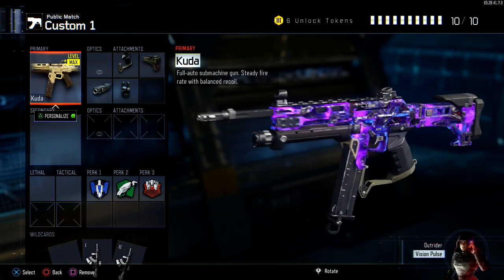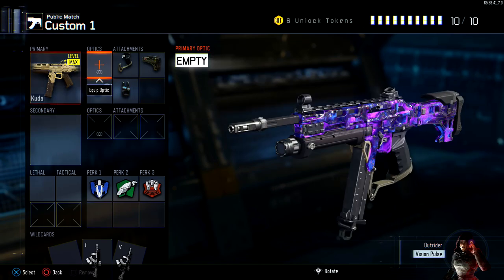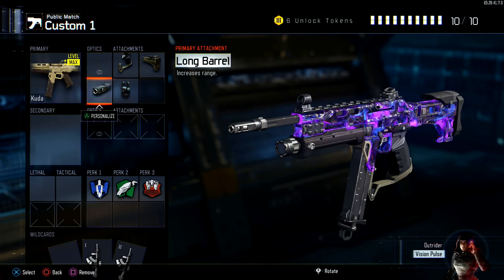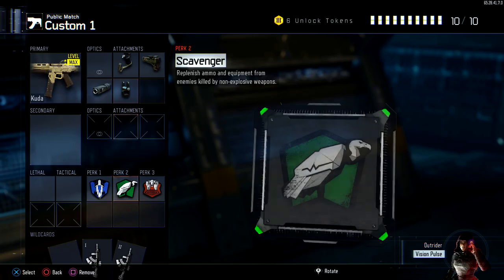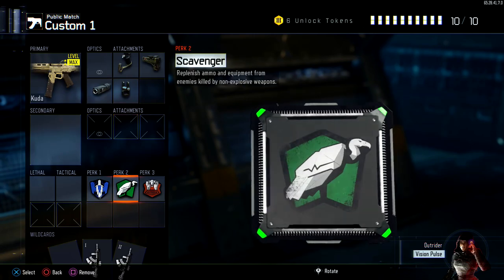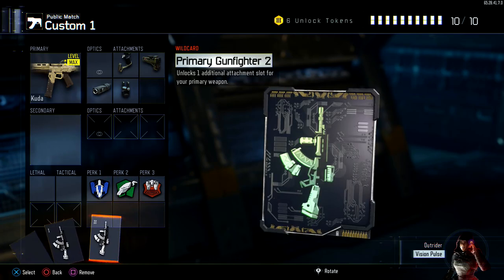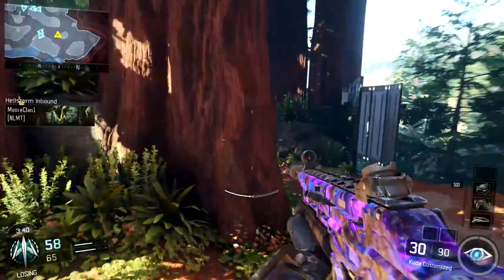He also recommended I use Sweat Matter camo, which I have equipped. The attachments are quickdraw for fast ADS, stock for sidestepping and corner checking quickly, long barrel for additional range, and fast mags so you can reload faster. In the specialist category we're running afterburner, scavenger, and blast suppressor.